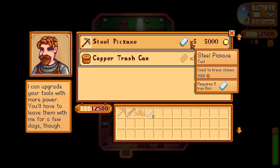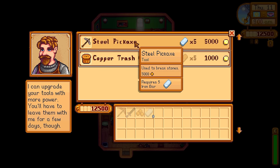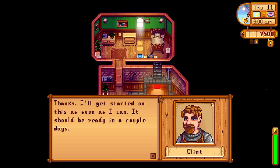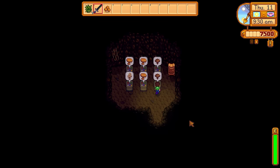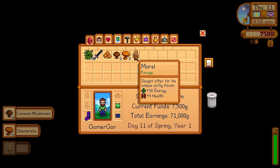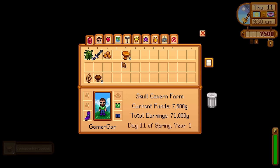I recommend at least a steel pickaxe going into the Skull Cavern. It just takes two swings on a steel pickaxe to break open a regular node — it's also two swings for a gold node. My advice is to go from steel and then, when you have the resources, try to chain upgrade to an iridium pickaxe.